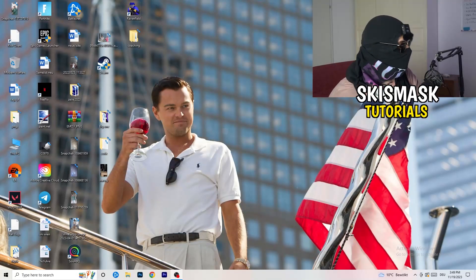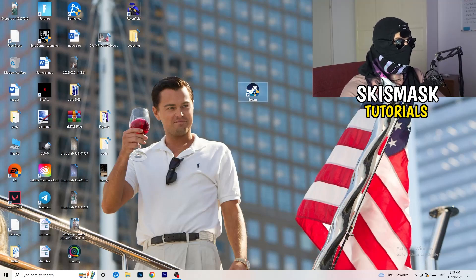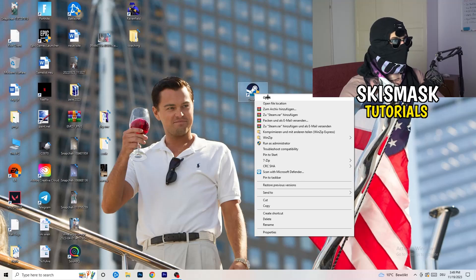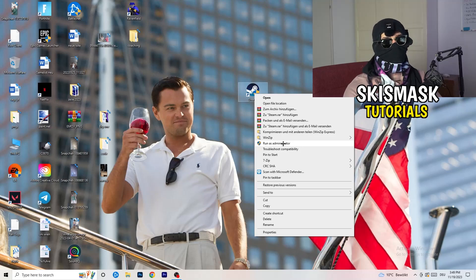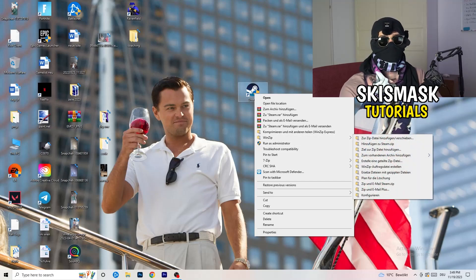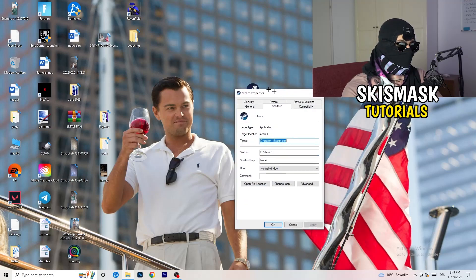The first thing I want you to do if you have any kind of not-launching or starting issues with your game is to take your launcher shortcut on your desktop. For me it's Steam. Right-click it and go down to where it says Properties, but before that you can try clicking 'Run as administrator' — this starts your launcher in administrator mode. Try launching your game that way and see if it works.